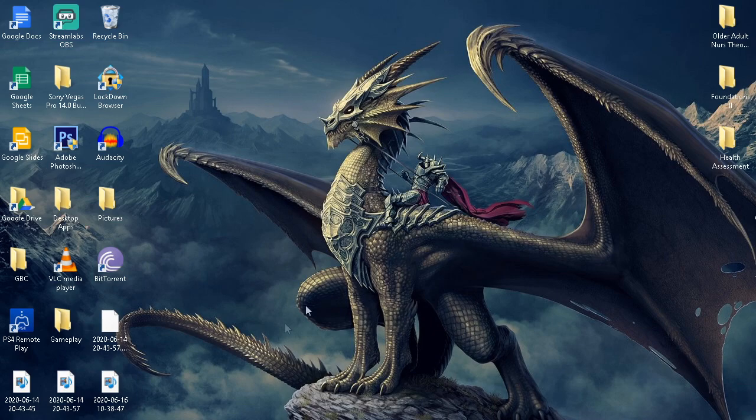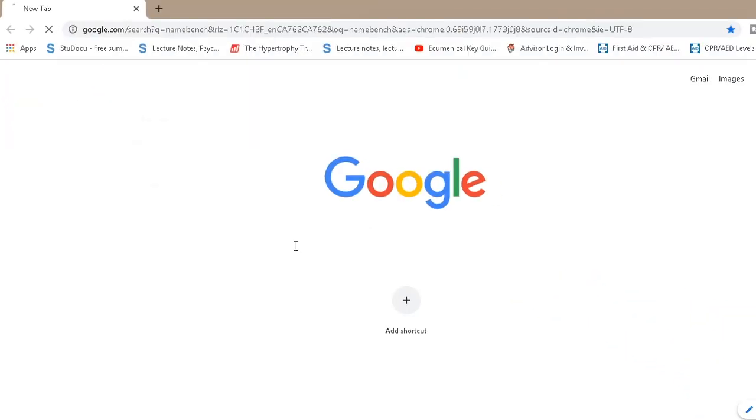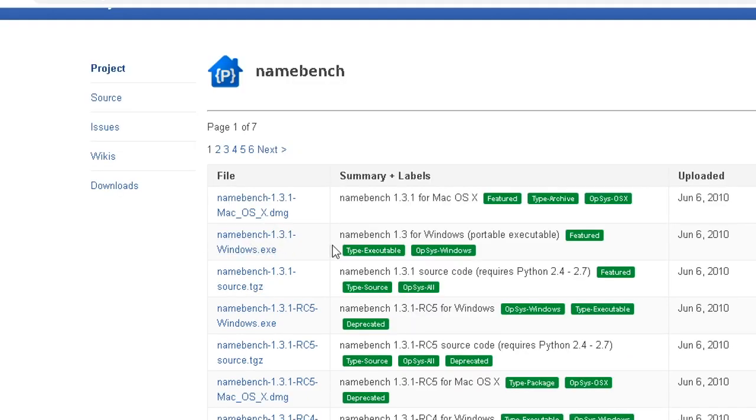Once you're on your PC, head over to Google Chrome and open up a new window. From here, type in "name bench" and it'll be the first option that pops up — code.google.com. From there, click on the NameBench Google archive, which gives a little description about it, and head over to the Downloads section.